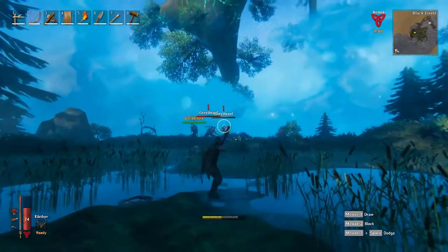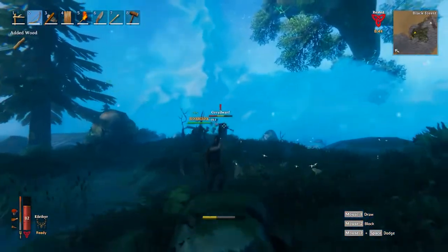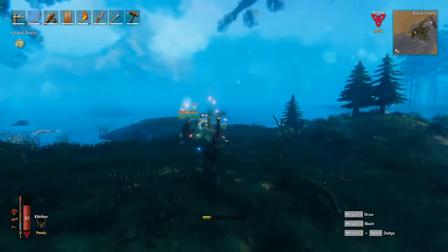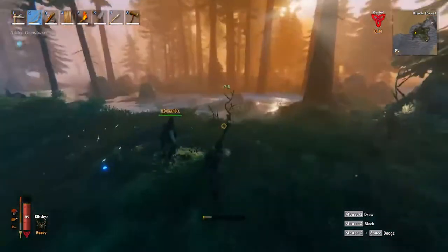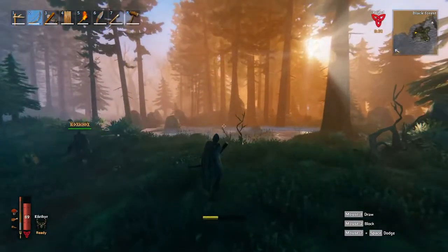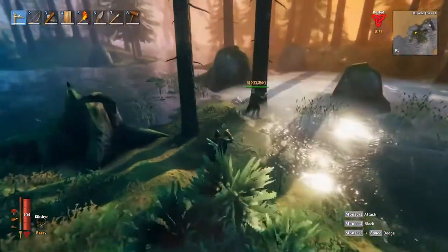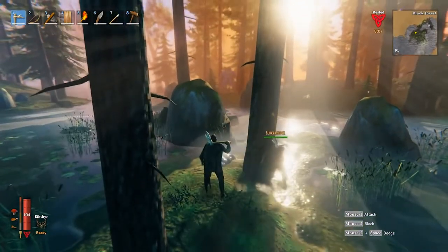Surtling Cores can be found in dungeons in Valheim. So what we're going to take you through today is my partner in crime and I, Blockachock, first off making our way to the dungeon — as you can see in the background there's already fighting happening. We're also going to quickly touch on a troll in just a minute, and then we'll take you into the dungeon and show you how to get the Surtling Cores and ultimately how to get a smelter in Valheim.